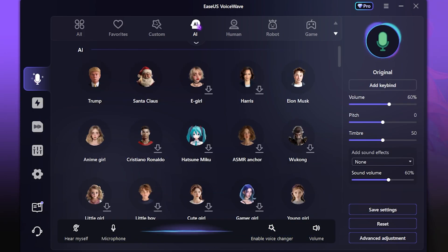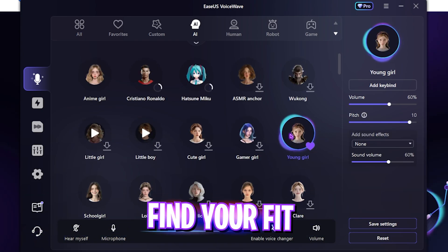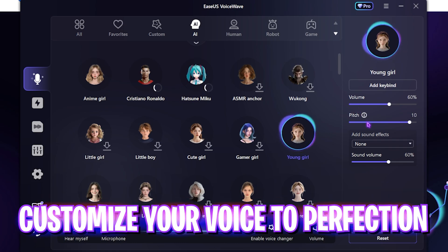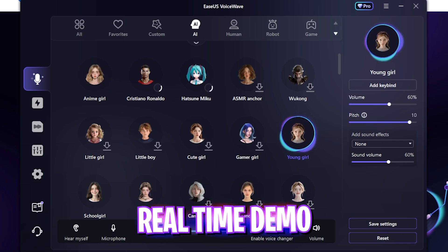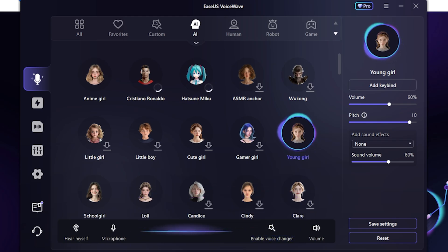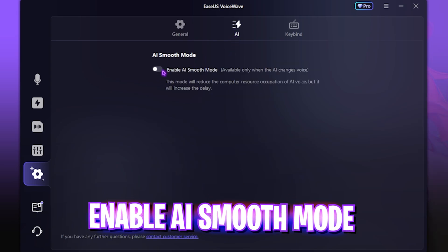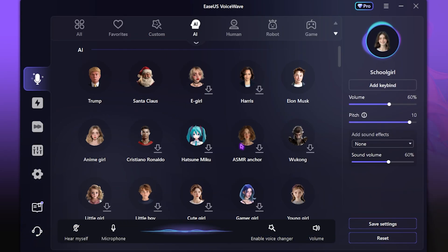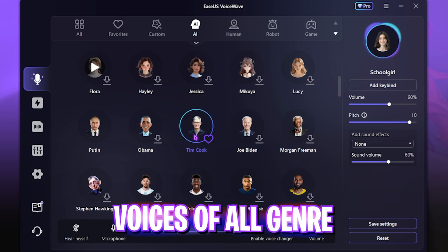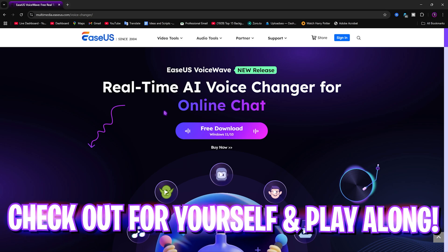The best part is the AI feature where you can switch to any voice. I personally like 'Young Girl' — I've selected the volume and pitch to make it sound more filtered and accurate. You can select your microphone and headphone, enable AI Smooth Mode for smoother voices, add key binds, and they have over 300 voices including famous celebrities and game characters. Check out EaseUS VoiceWave for free from the link in the description.